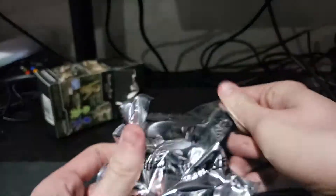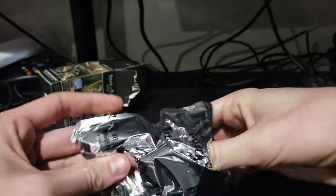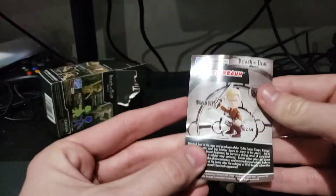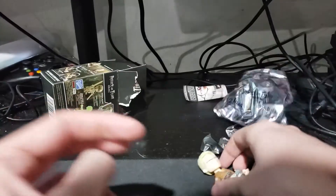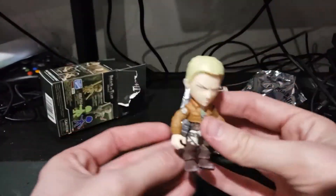All right, let's see which one we got. I've only watched about halfway through season one. We got a blonde guy, regular edition, and it gives you a little card — we got Reiner Braun. That's pretty cool. I like that it comes pre-assembled and he's got little swords right here, so that is sweet.